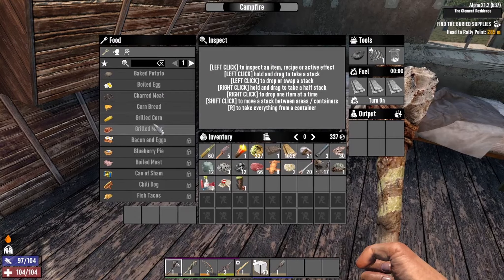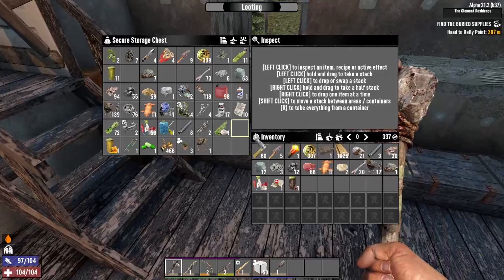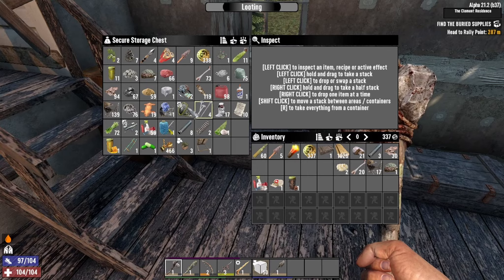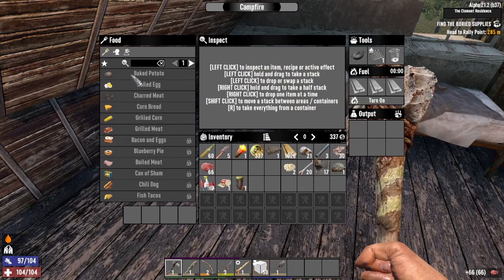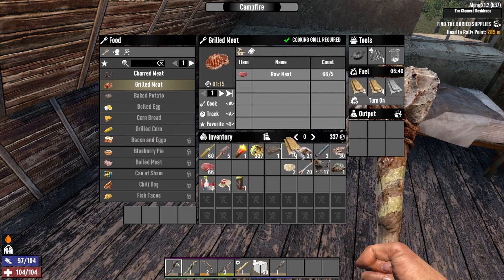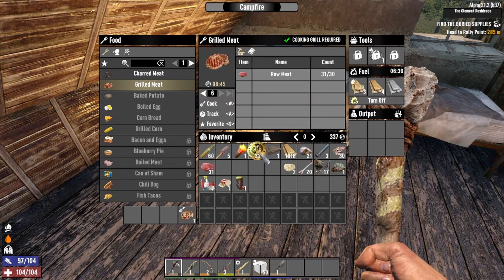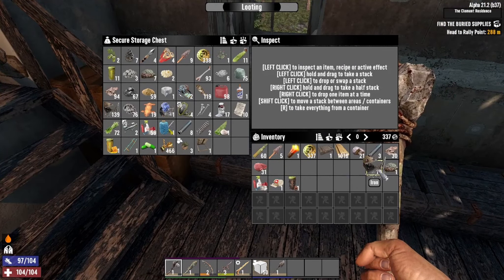We don't have a cooking pot yet so it's not like we can make boiling water at the moment — that is going to be an area of priority. Let me go ahead and cook up this meat. We can get 13 — we're going to cook about seven. We'll put the rest of the stuff away that we don't need and get a move on.